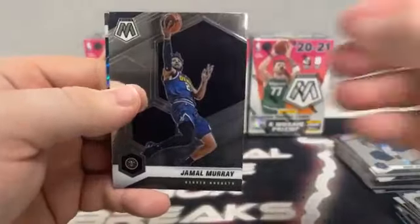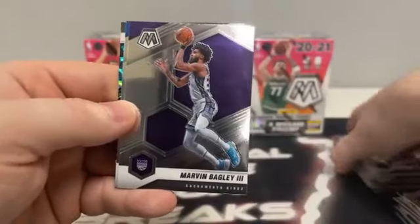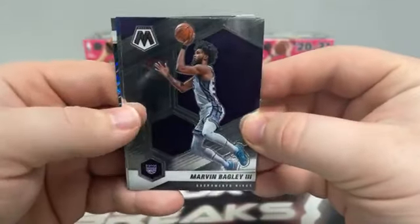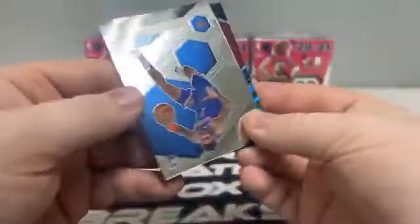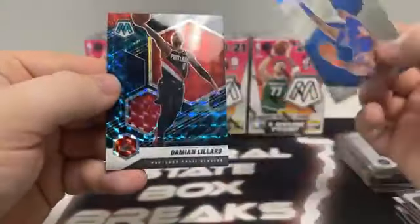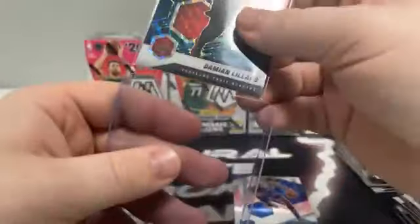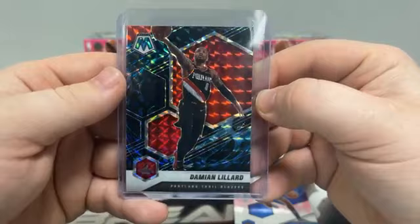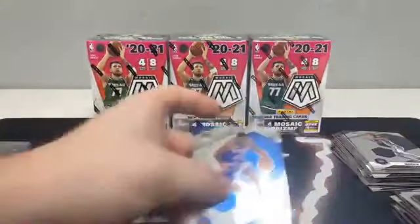Last pack of box two. Here's Jamal Murray to Denver. And we've got a Genesis — a nice one. I saw the name when I flipped the pack over. It's not a rookie, but it's a big-time player. Here's Marvin Bagley, an NBA debut of O.B. Toppin covering it up — and it is a Genesis of Damian Lillard for the Portland Trail Blazers. Genesis number six out of all the Mosaic we have ripped this year. What a hit for Portland. Big-time veteran player, Damian Lillard.